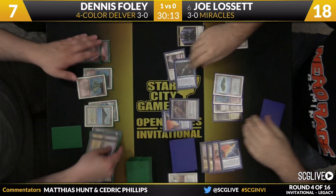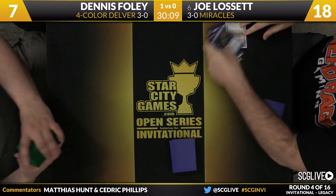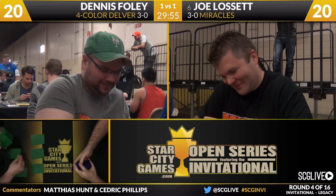Don't forget about that Prowess trigger — one more damage. We're going to lightly use the term combo here, but you get to do that every single turn. If you have Monastery Mentor and ever get to a spot where you have two Sensei's Divining Tops, the fun actually begins. Joe Lisette's going to win this game — Dennis Foley quickly concedes in the face of that action. Four-Color Delver and Miracles are getting ready for game number three.